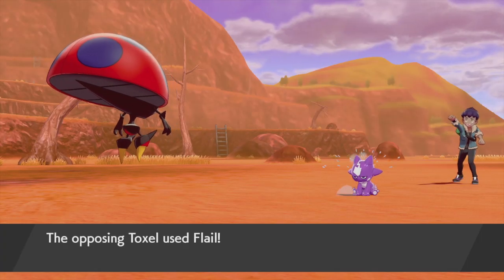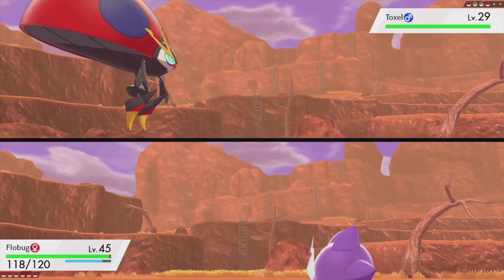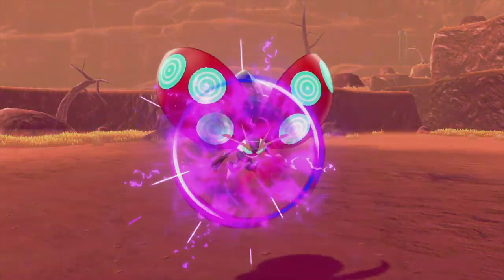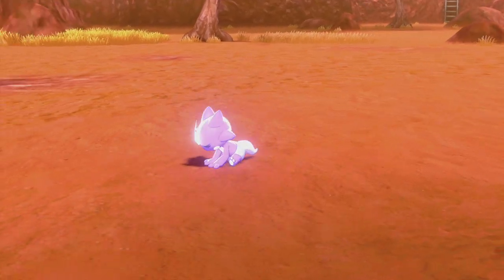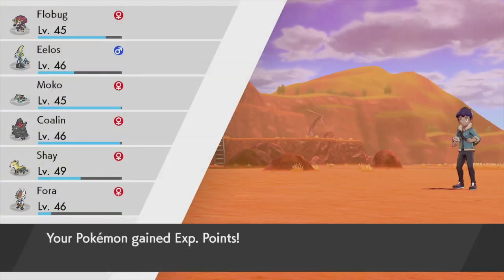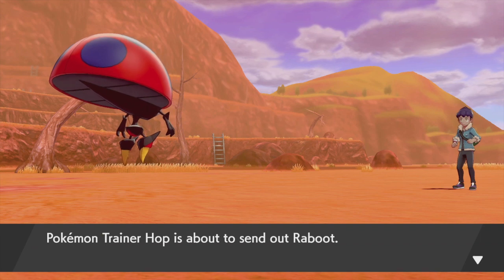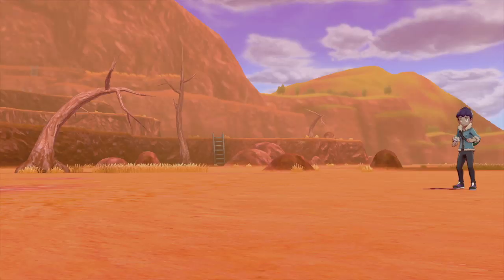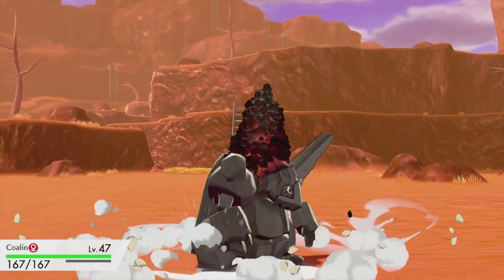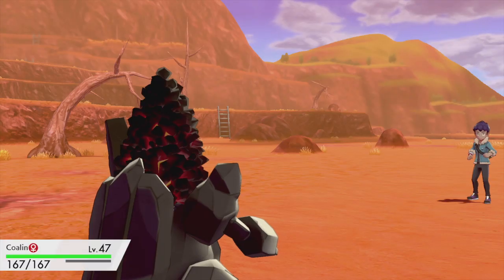This is a very interesting choice from Hop. We're gonna one-shot this Toxel - good job Flowbug! Moco and Colon leveled up - no new moves. He's gonna send out his Raboot, so let's use Colon. Despite Elos learning Snipe Shot, we can just snipe Raboot down. Hop's blasting off - all I can do is try.